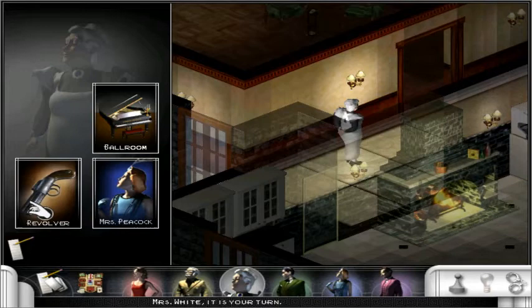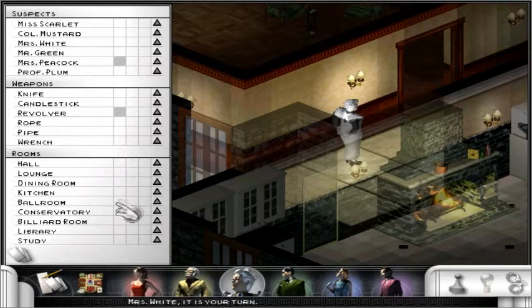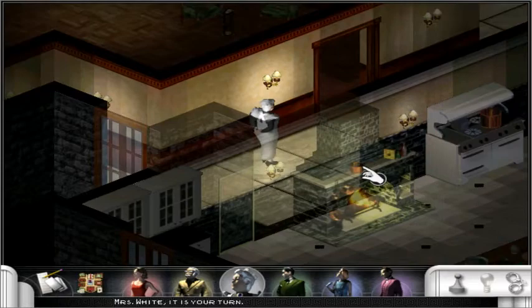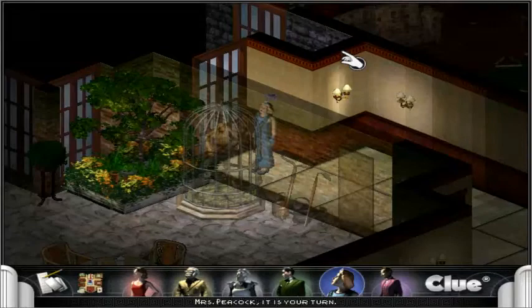You can check off squares as different colors, which makes it really useful to keep track of which character has which card. That is definitely going to help you in the later stages of the game when you're trying to figure out what was presented, because you can usually make some reasonable guesses based on what you've already seen and what you already know.